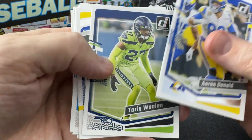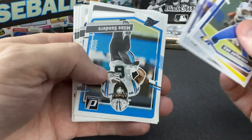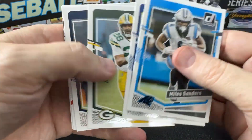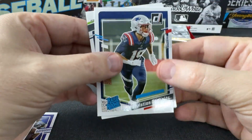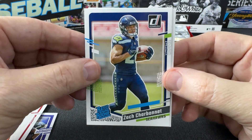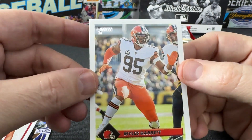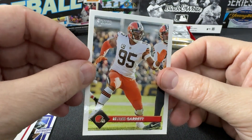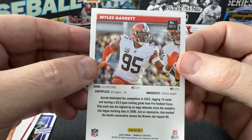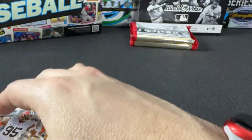And Aaron Donald. Here we go — flippy flip flip again. Okay, rated rookie Christian Gonzalez, and then we have rated rookie Zach Charbonnet, and a Miles Garrett. So that is clearly a different-looking card — is this a throwback maybe? It says R93, so maybe it's retro to '93. That's a pretty cool card; I'm a big Miles Garrett fan, he's pretty awesome.